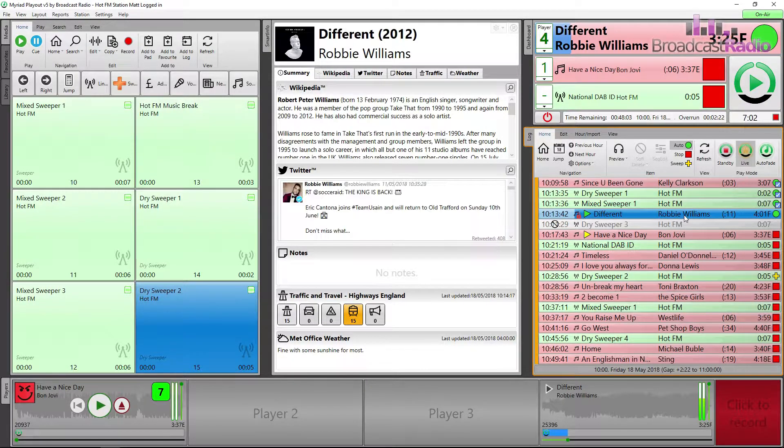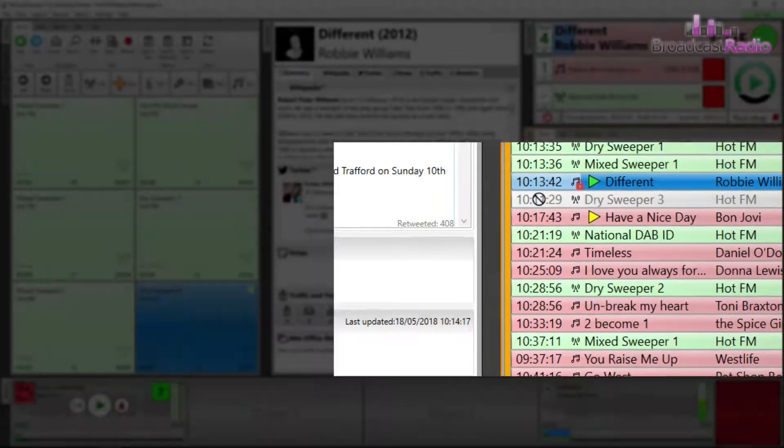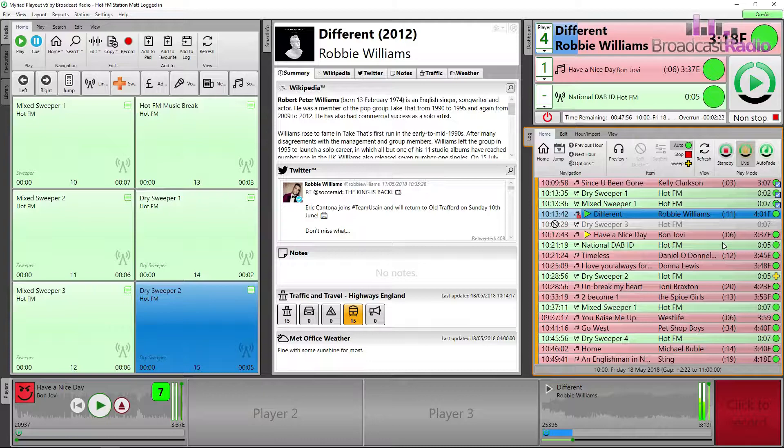Here we will use the right-click menu to change those reds to green. Another way of changing the play modes is using the icon in the Home tab on the ribbon toolbar.